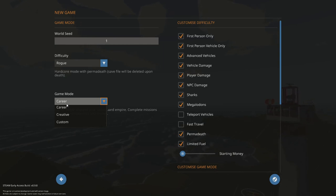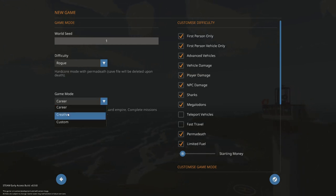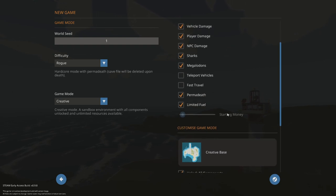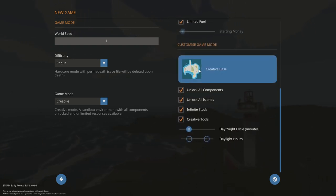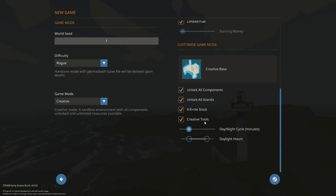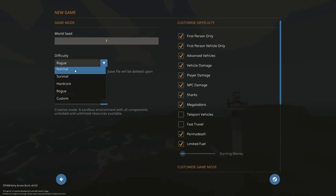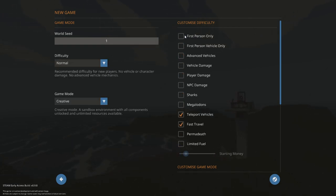If you want to play around with the game, building your own vehicles, cars, and whatnot, you can jump into creative mode, which unlocks a lot of things — including unlimited money, all of the islands, infinite stock, creative tools, and basic creative setup. Where the custom setup comes into play is when you start adding custom settings. Although these say normal and creative, once you start adding custom things, both of these will usually change to custom.